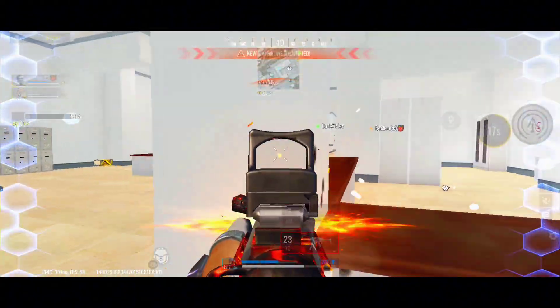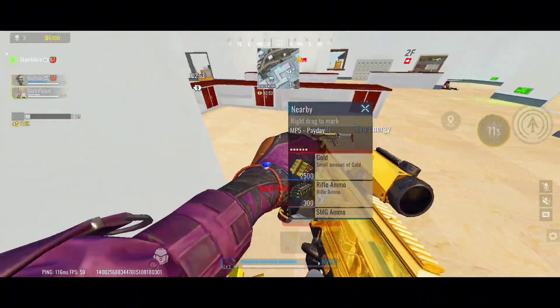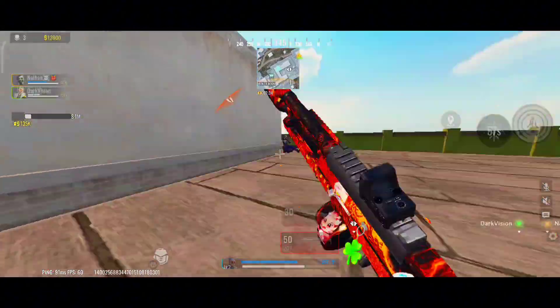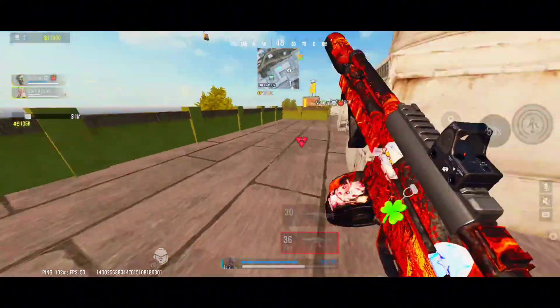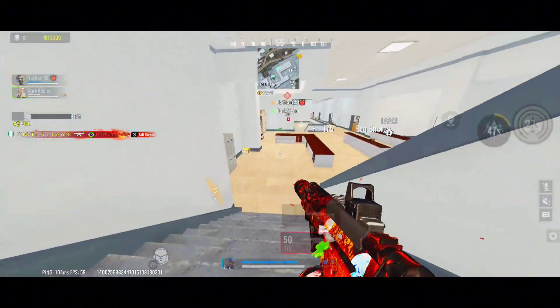Kayinda isn't just another striker. She's a force of nature. Armed with a customized combat bow, she's all about tracking, hunting, and eliminating her targets with deadly accuracy. Her skills make her a nightmare to deal with, whether you're hiding behind cover or trying to outmaneuver her on the battlefield. Let's get into those skills and how you can use them to your advantage.